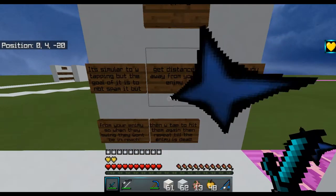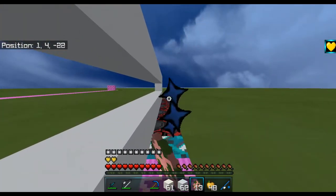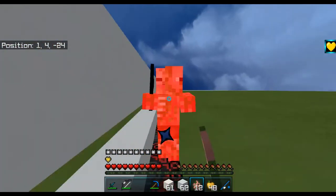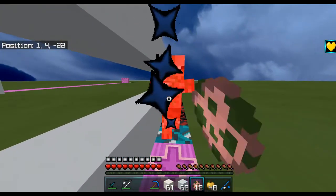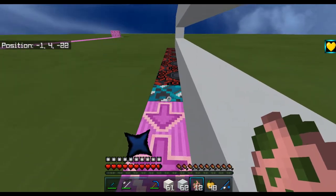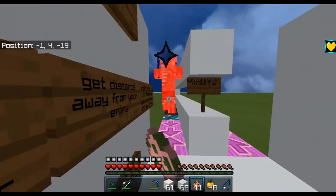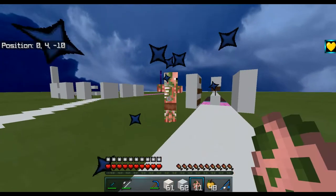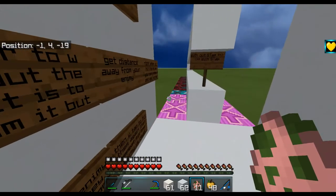W-tap to hit them again, then repeat until the enemy is dead. Without S-tapping, they're still in range to hit me back. With S-tapping you create distance. But again, you must time it perfectly — if you don't, you'll still get hit. That's S-tapping and it helps a lot.